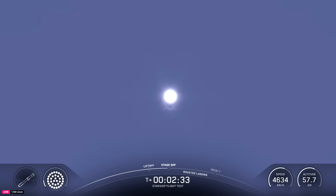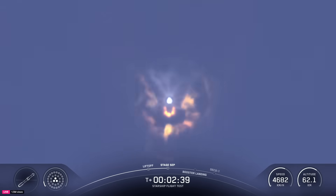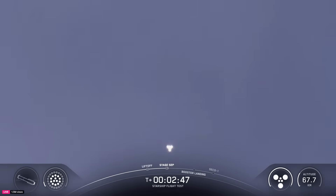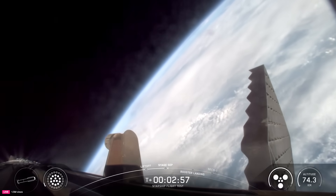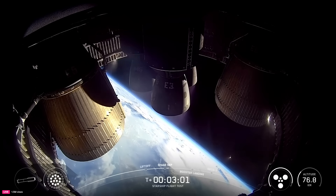Booster engine cut off — see those engines powering down. Ship ignition. Stage separation. Incredible flip by Super Heavy booster, and you can see those three engines on the ship ignited. Six healthy Raptors running on ship on its way to space.